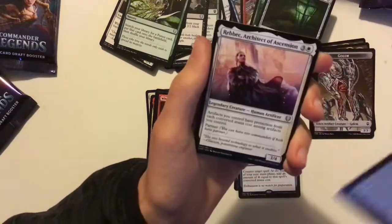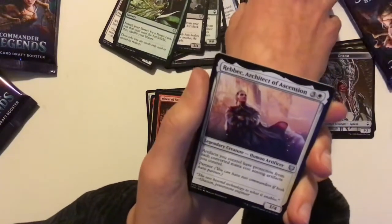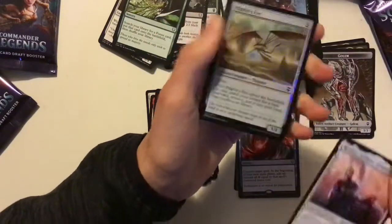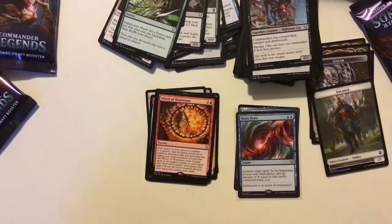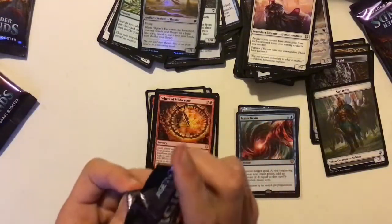Another familiar there. And Rebecca, Architects of Ascension — I believe that's got something to do with the Yawgmoth storyline. We've also got Pilgrim's Eye, which is a good card, and a Prismatic Piper. Right — halfway through now. Very excited about the Mana Drain, Opposition Agent, and Wheel of Misfortune. You've got some very good cards so far.